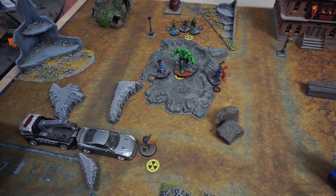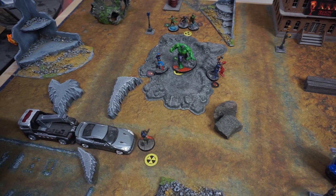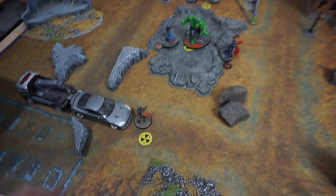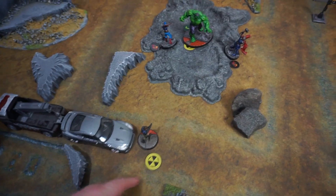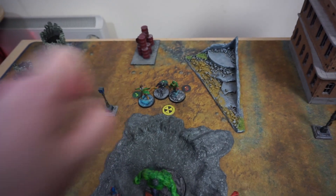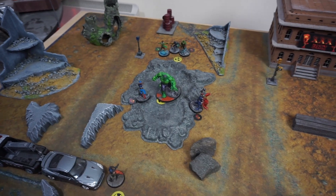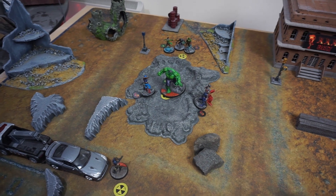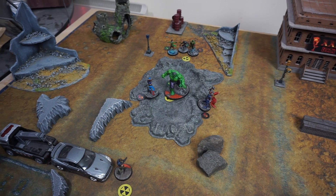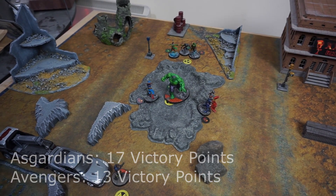The end of the match crept up — Hulk swung it for the Asgardians. For shelters: the Avengers have their own for one, Hulk holds the middle for the Asgardians for two, and the far one is a draw. Loki survived holding one hammer stolen from Vision, and Hulk is holding three for four victory points. Final score: 17 to the Asgardians, 13 to the Avengers. It's an Asgardian win.